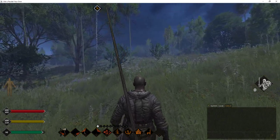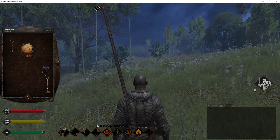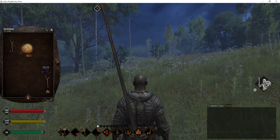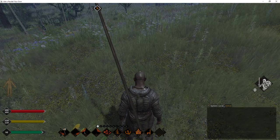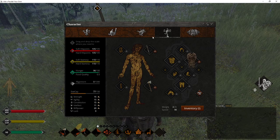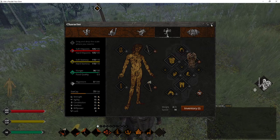So we get to start over. As you can see I have a little bit of stuff gathered up here — some rocks, slings, wood, flint, and sling ammo. This is the 'your own' version, by the way. I have a fishing pole and an axe that I made, and just my starter clothes.